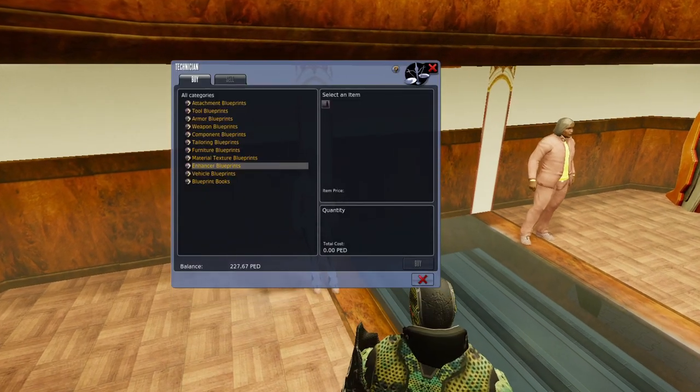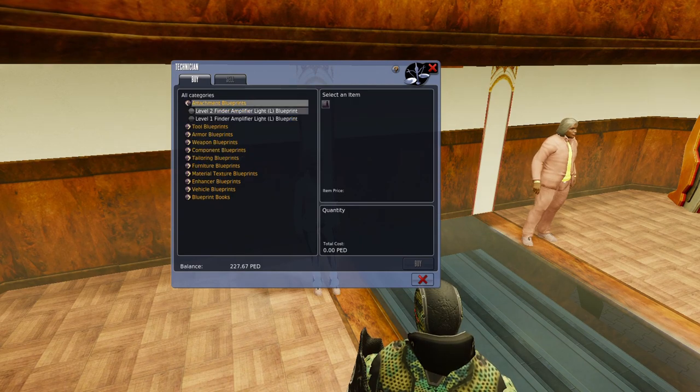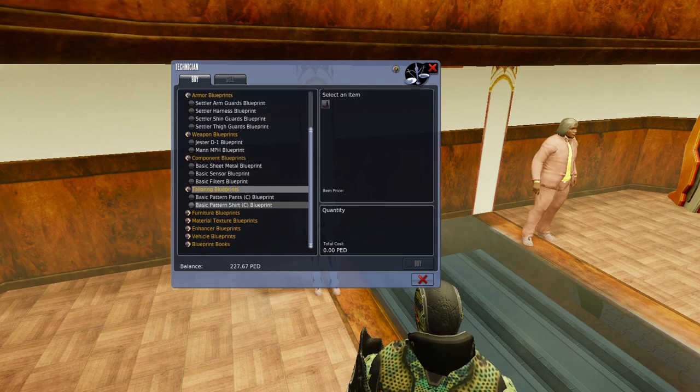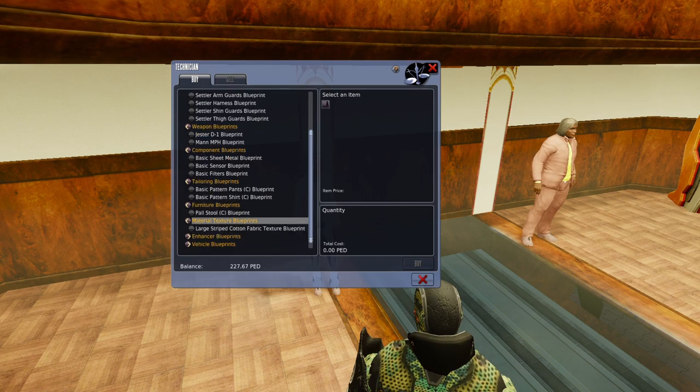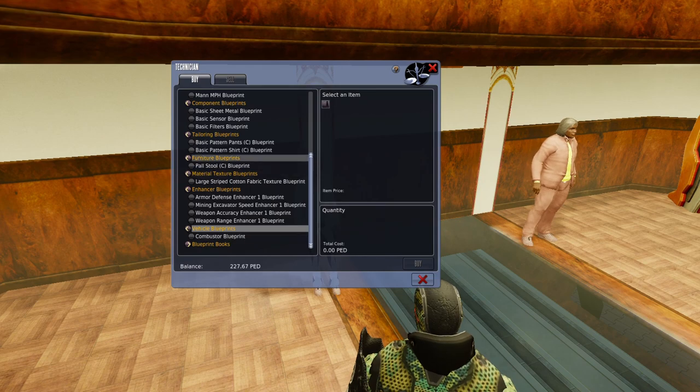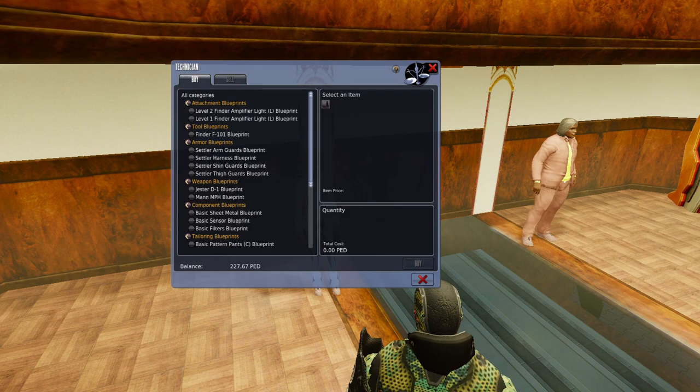The first thing we want to do is come to the technician and check out blueprints. If this is truly your first foray into manufacturing and crafting in the Entropia universe, you're going to want to buy every single blueprint that the technician has to offer — and that's only 21 PEC worth of blueprints. You can make that in a day, even in an hour. Do not buy these off of the auction, because you will get gouged. All of these will be at least a PED, probably a lot more, when they're only one PEC in value.